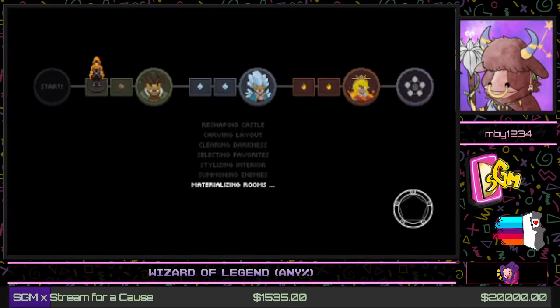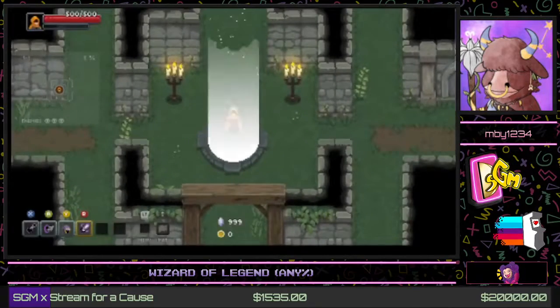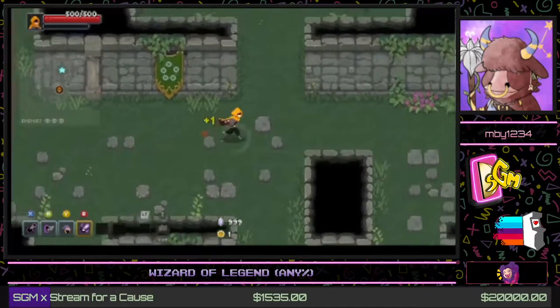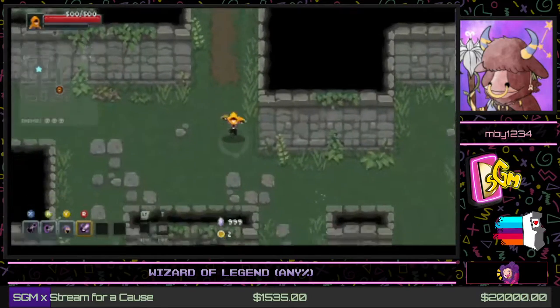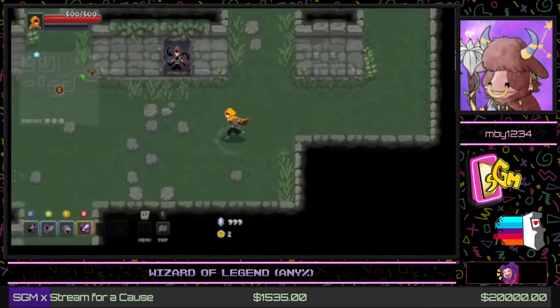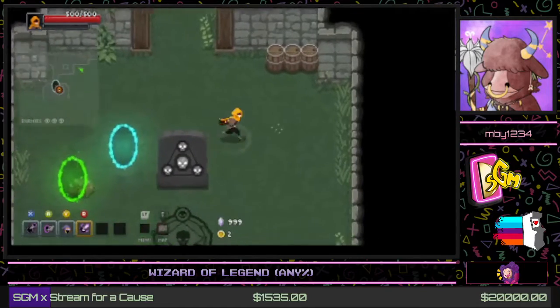Like most roguelites, we get a preview of our run. We have the earth area first, then the water area, then the fire area. Each time you go through it'll be different. There are five different zones total — earth, fire, water, air, and electricity.